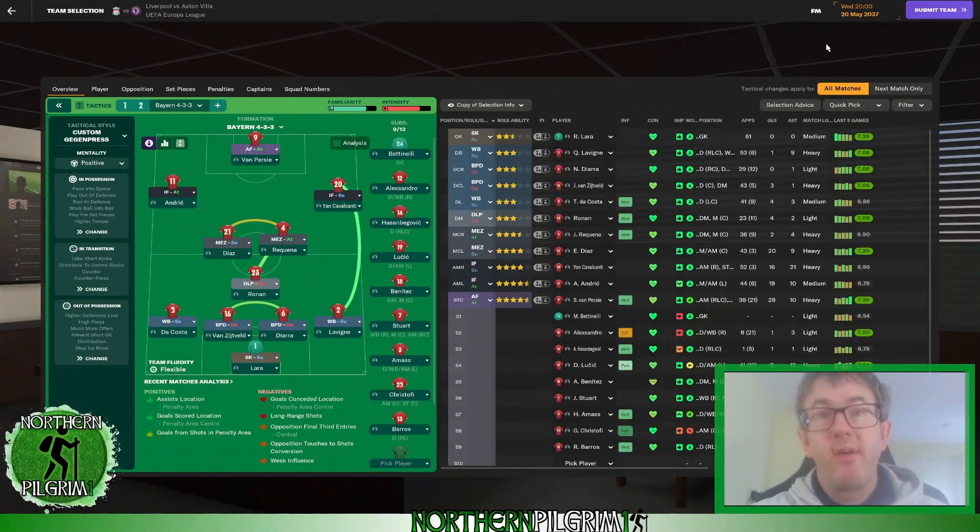Here is the team to face Aston Villa in the Europa League final. It is Lara in goal. Back four is Da Costa, Van Zietveld, Diara and Levine. Ronan behind Diaz and Requena in midfield. Andrich on the left, Cavalcanti on the right and Van Persie up front. Let's submit the team and go give a team talk.